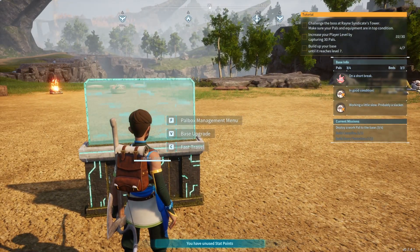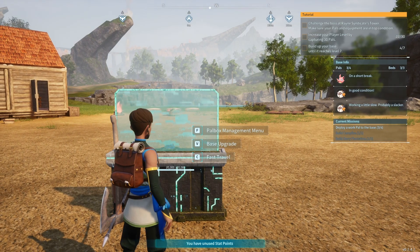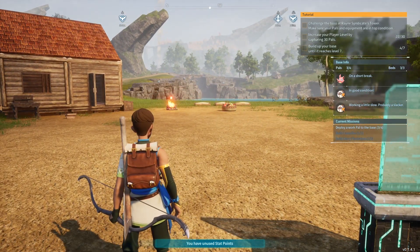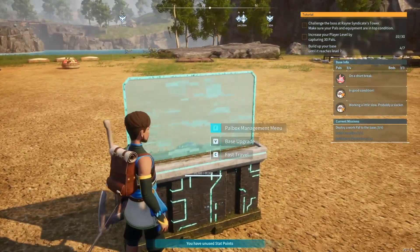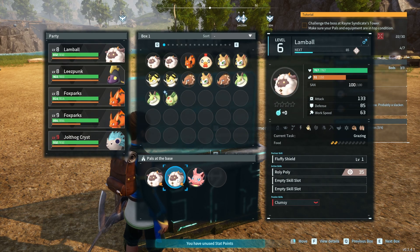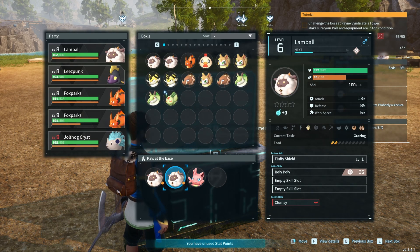What am I supposed to build? I don't have a campfire — oh wait, I do have a campfire. I gotta put a pal back to work, okay. Really good at mining and good at gathering — hold on, is there anything left for you to mine? Yes, but — oh my, you guys are in there.